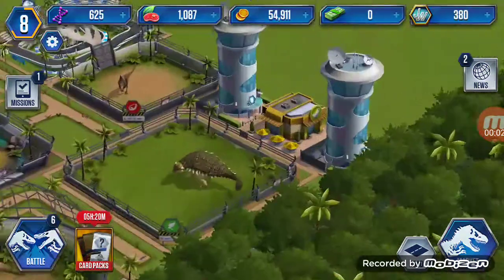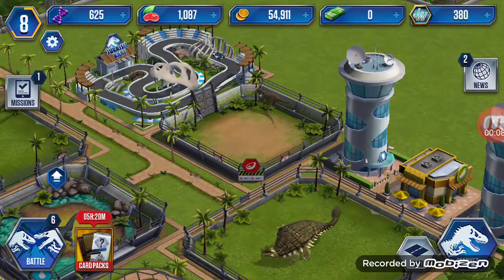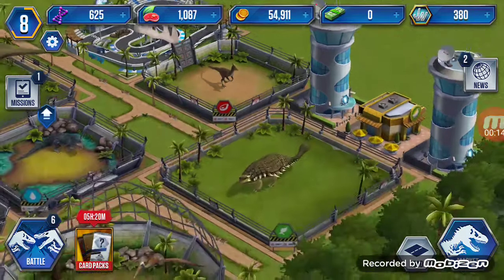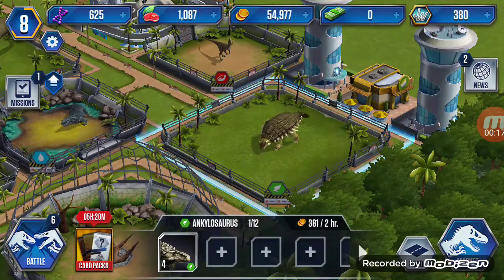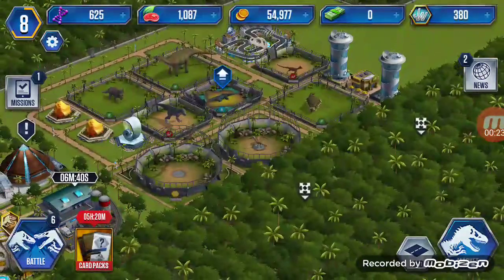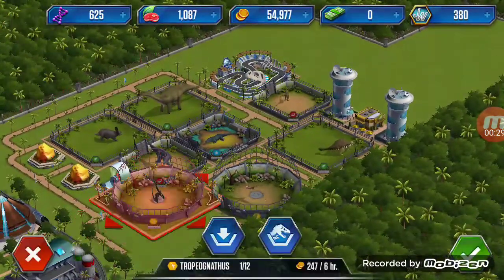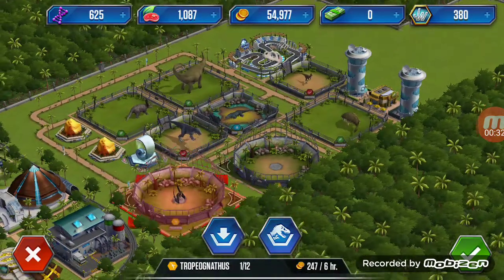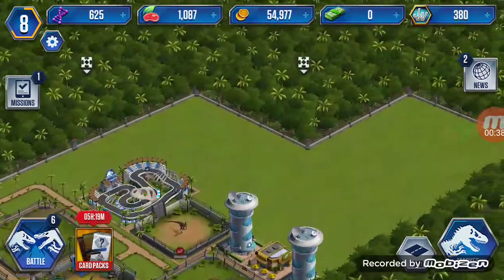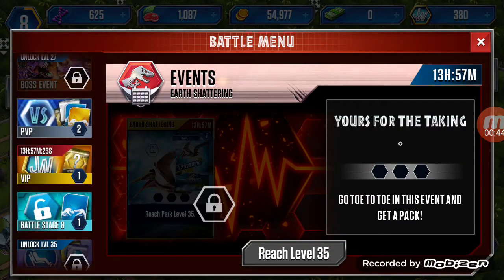Hi guys, welcome! I got these two new dinosaurs — this weird velociraptor-looking thing and this ankylosaurus. It's cool. I also figured out how to move stuff: you just gotta hold it, you'll see a wrench and then you can move it. In battles, we're gonna be trying to compete with them both.